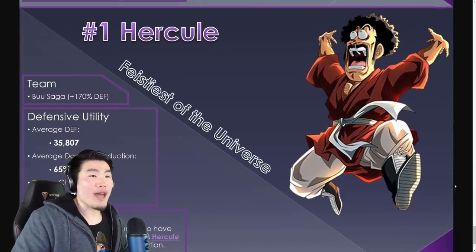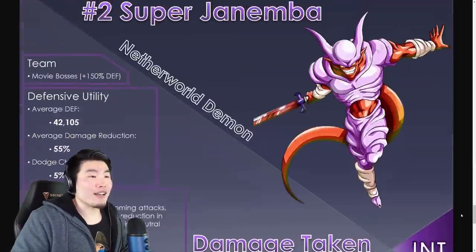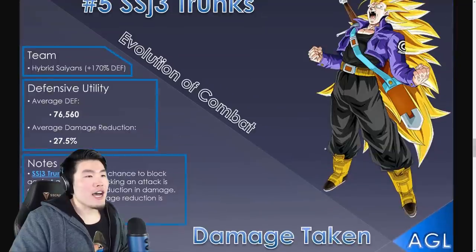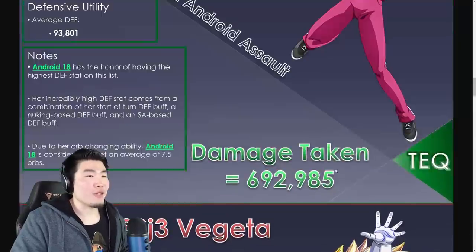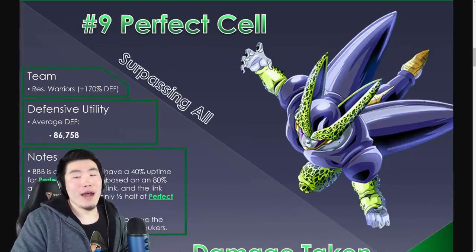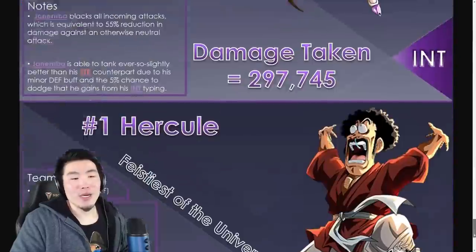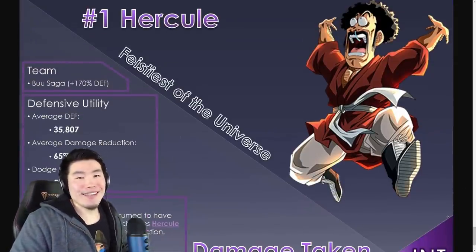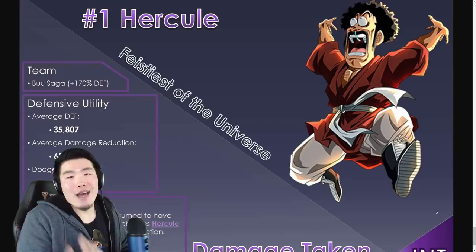Of course, Hercule can't deal damage whatsoever, and a lot of the other units on this list can hit — Android 16 can do damage, Janemba can do damage, Trunks can do a good amount, Transforming Goku can do a lot of damage, and Android 18 can do a good amount as well. Perfect Cell hits extremely hard. So when you take that into account, those other units are probably better overall, but if you're just considering pure tankiness, Hercule is number one — he's the freaking champ. He's been telling us all along.